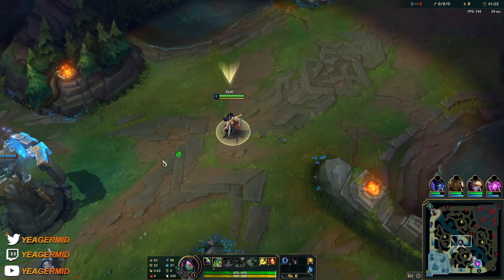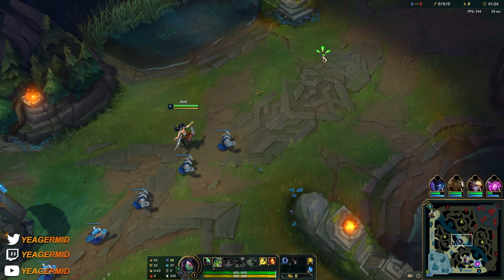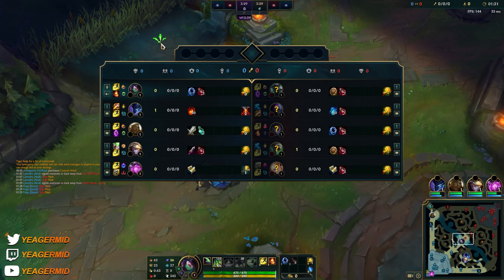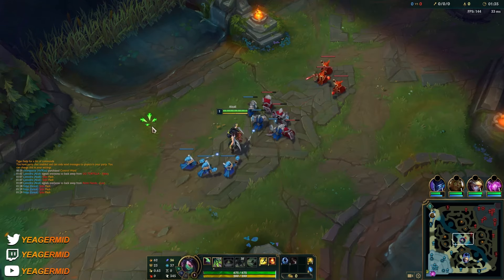Q start is the standard on Akali — this is your poke damage, and early on if you're playing against ranged matchups, this is also the ability that helps you last hit. Right now I'll play against a Silas, but maybe in the next games I'll be able to show a ranged matchup.